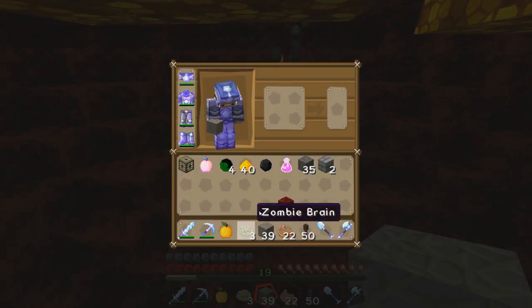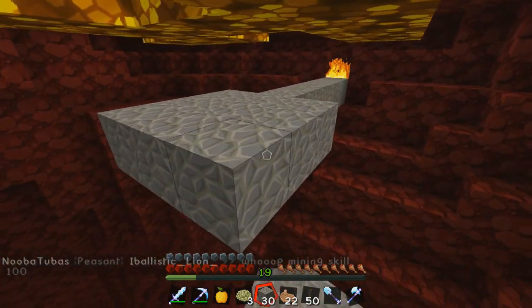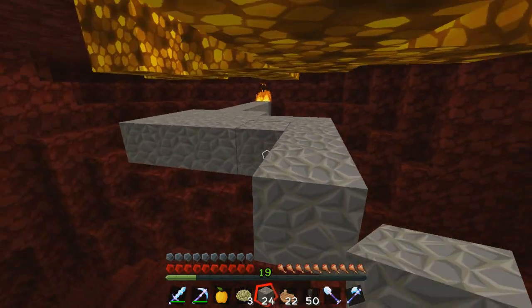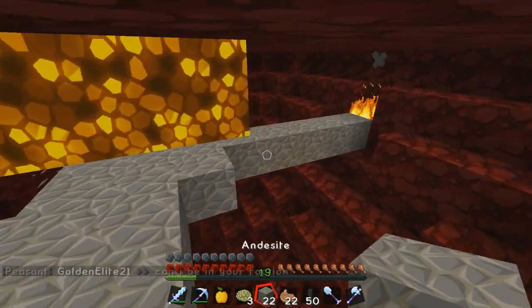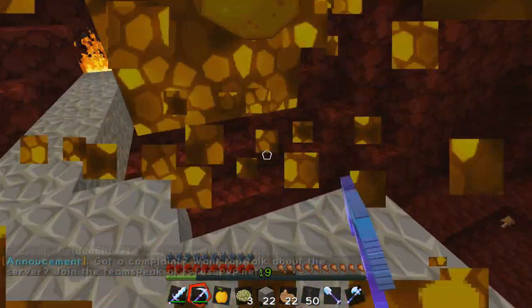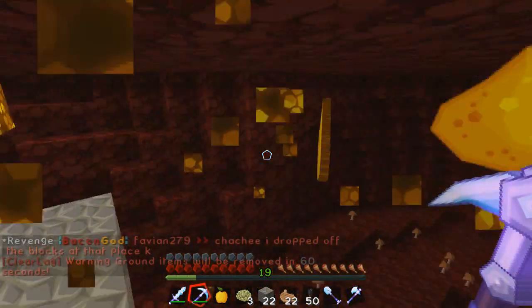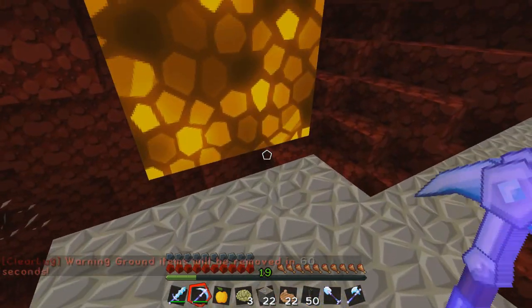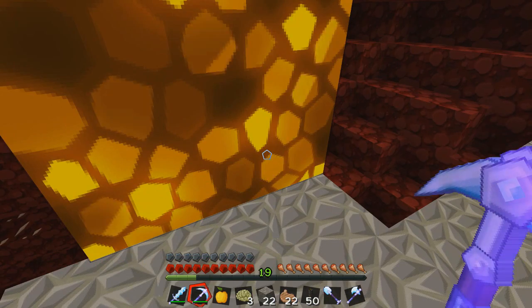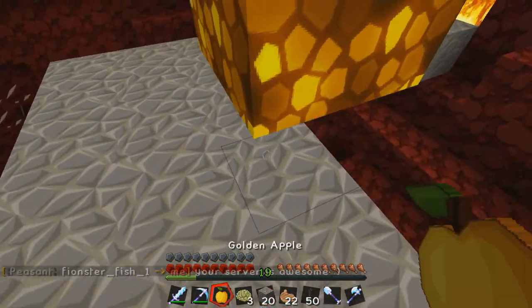I have 39 glowstone — hey, that's a good number, that's a perfect number! Let's get this around here. I'm going to get tons of this stuff and make my vault super bright and awesome. I think what I'm going to do is add an enchantment area as well — a super secret enchantment area. Those that find the vault can either blow the place up, or try to find the lever that opens the door to the enchantment area, which is totally awesome.